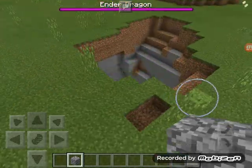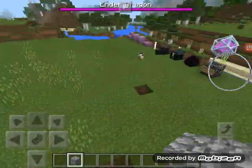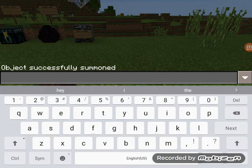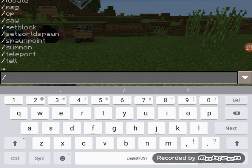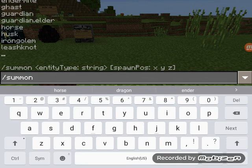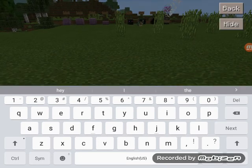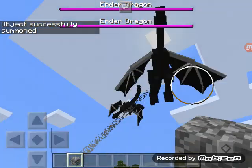Where did he go? Stop making holes all over the place. When all else fails, I have to spawn another ender dragon. Slash summon dragon. Haha, there's two ender dragons. That's awesome.